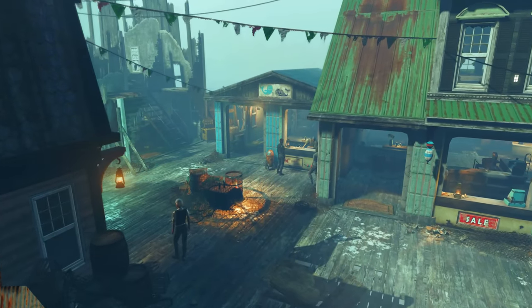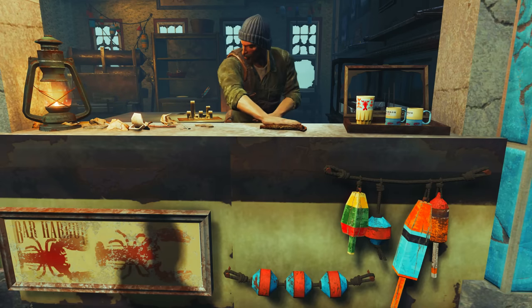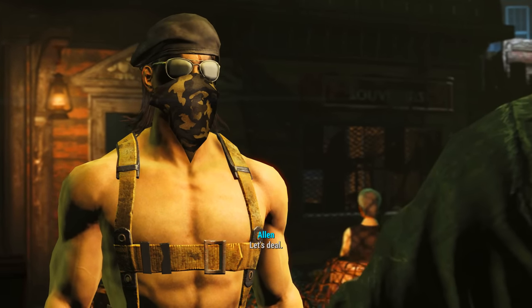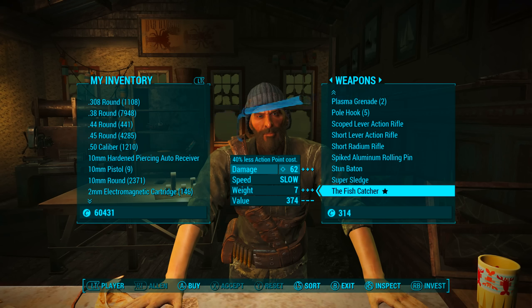We need to come to the town of Far Harbor. Once here, we need to visit Alan's store and talk to Alan. Once here, head to Barter. Then at the very bottom of the weapons list, we will find the Fish Catcher.